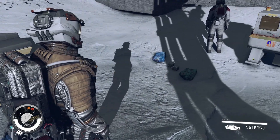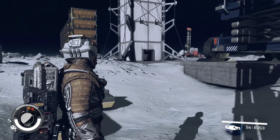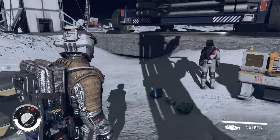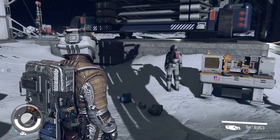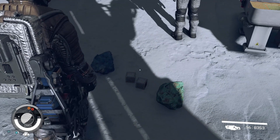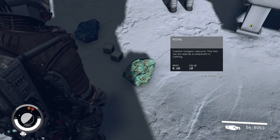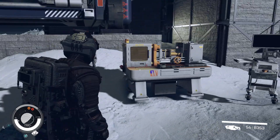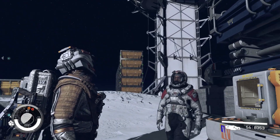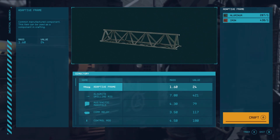Hello and welcome to my short Starfield video on how to get a ridiculous amount of money and experience from essentially making your own giant mining corporation. You're going to become the CEO of your own mining corporation, making a ludicrous amount of resources which you can turn into money, and you're also going to get experience points for making the resources. It all revolves around making isocentered magnets, and to do that you need nickel and cobalt. To start, you need to make storage containers, which mainly require aluminum and iron.